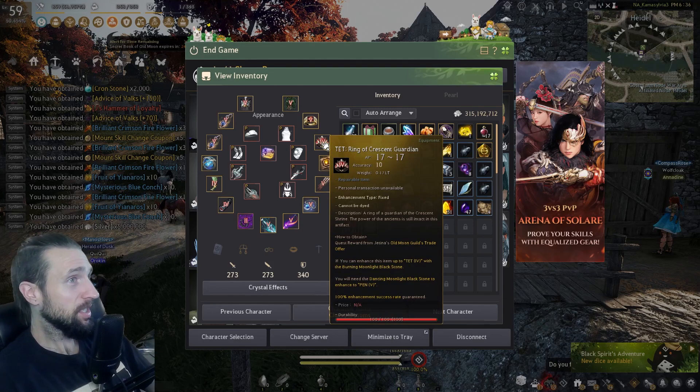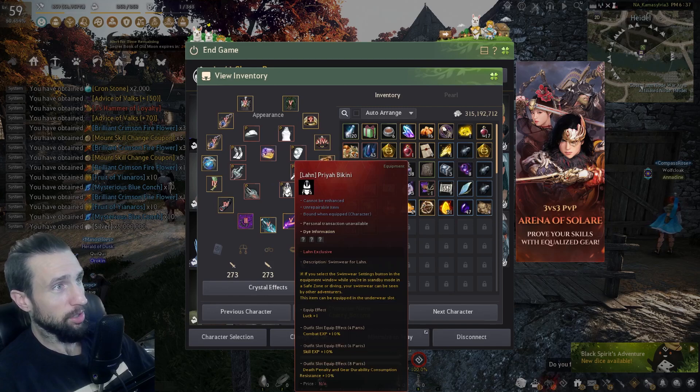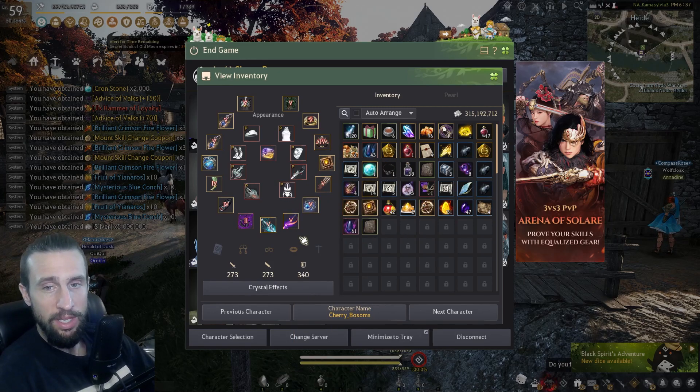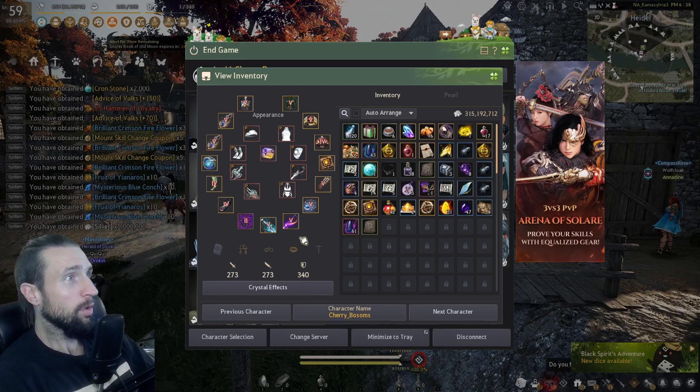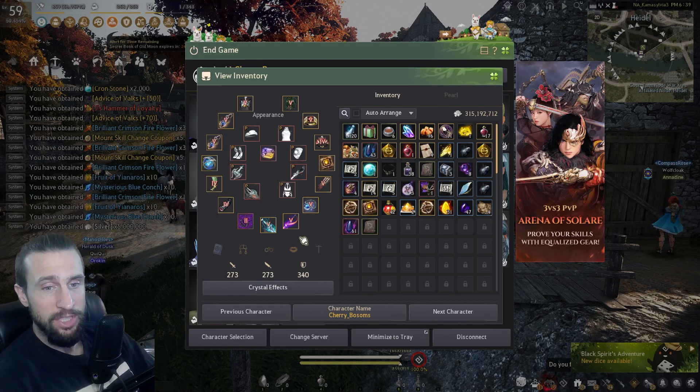If I can continue my progression to get the guaranteed PEN ring of the Crescent Guardian, that'll give me three AP. Then I need to save up around 14 billion silver to get the Veil's Heart, which is going to give me three AP. So there's six AP there. Then if I complete the Door Morgan's Journal, I'll have one more AP — that's seven AP total, putting me at 280 AP, 340 DP. Then we can actually start grinding Orc Camp.